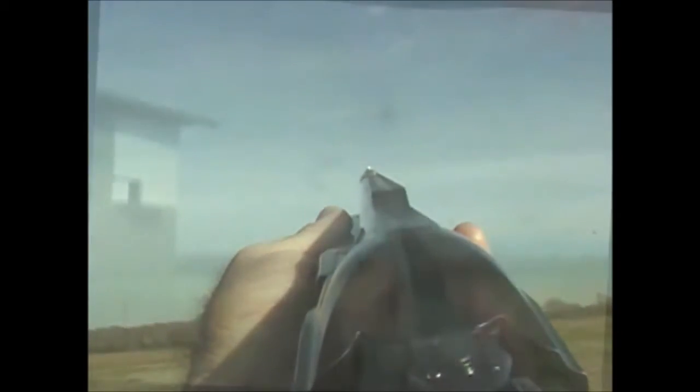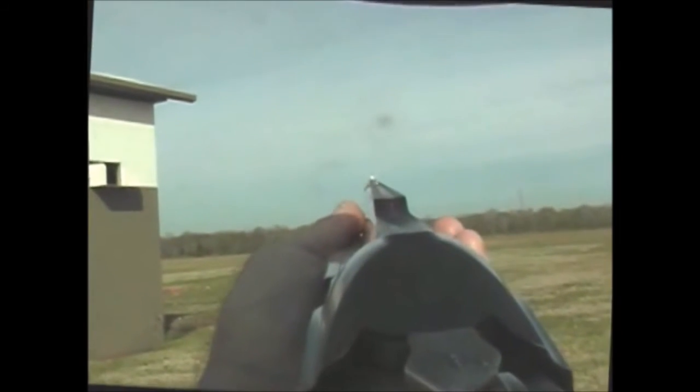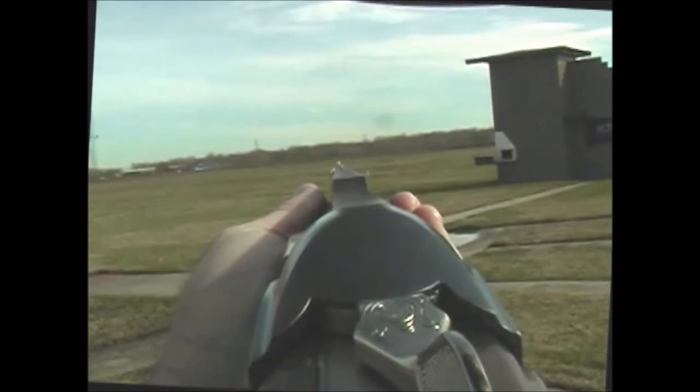Station three, high house — hold point, eye shift, three feet of lead. Low three — hold point, eye shift, three and a half to four feet of lead.